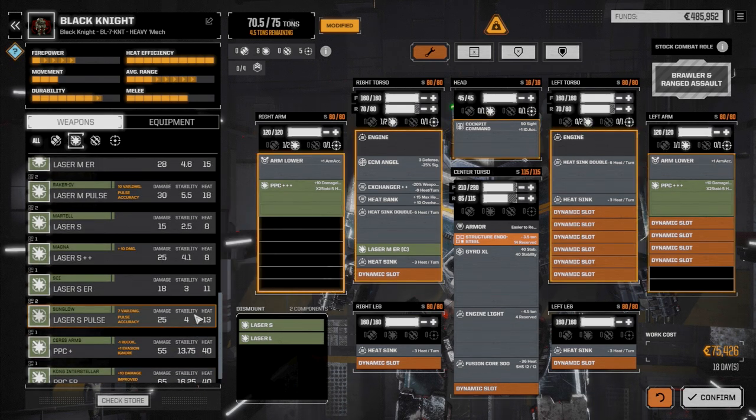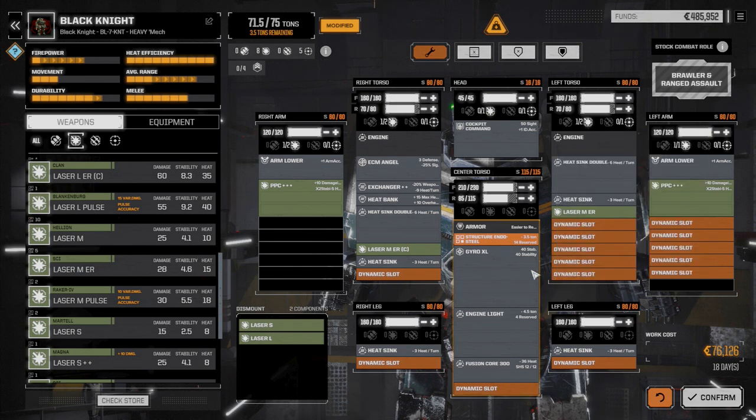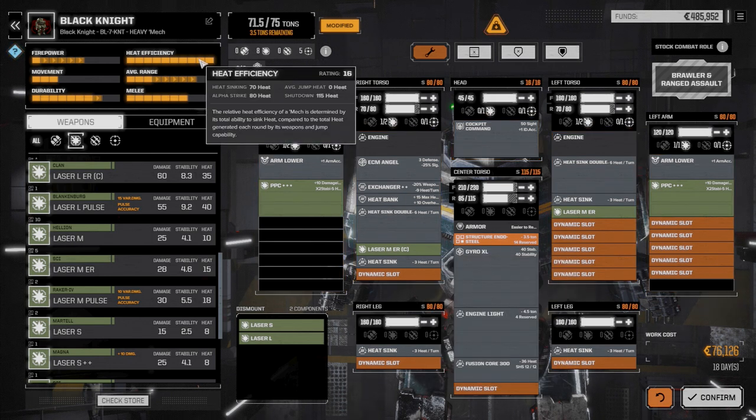Let's just go with regular ER mediums. The only difference between these and the clan ER mediums is the damage and the range obviously. We can do that and now we're pretty close.